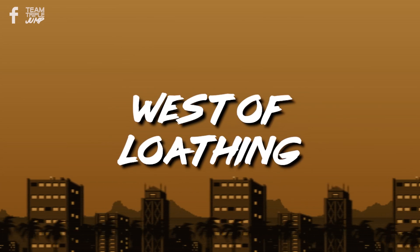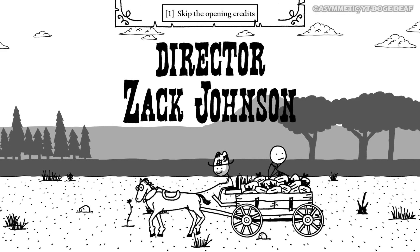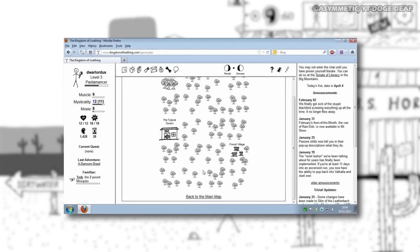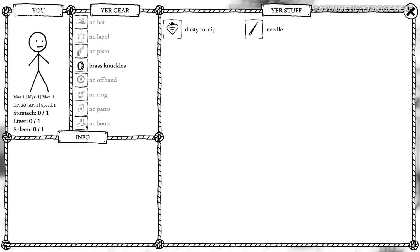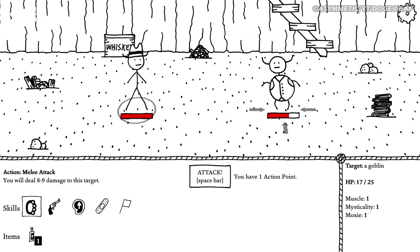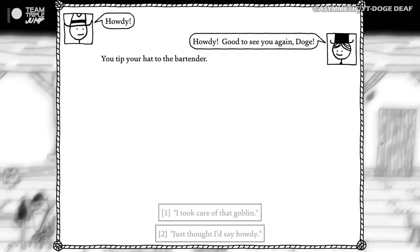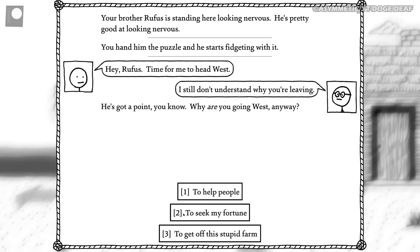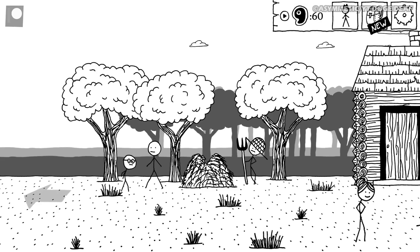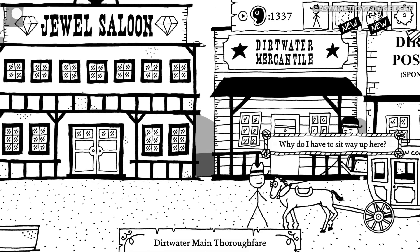Number 7: West of Loathing. Wild West-themed RPG West of Loathing is set in the Kingdom of Loathing universe, which was spawned by a browser-based game from 2003 and features a part fantasy, part western frontier setting. Though it looks very much like a discarded pen drawing from a particularly boring lecture, this title is a fantastic and in-depth comedic adventure. As the game opens, the player character is heading west after having left their family farm in search of riches on their way to the town of Frisco, in a time after a disaster known as the day the cows came home.